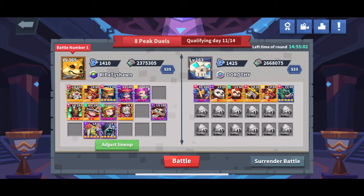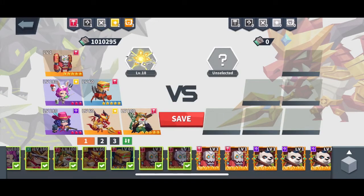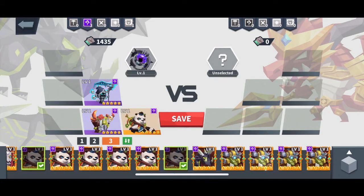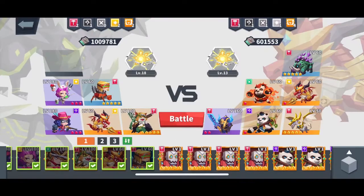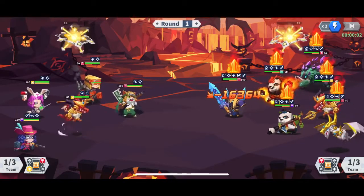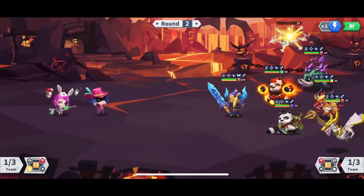I just need to adjust my lineup. You might ask why I have these two heroes in one combo but not another team. You do not want all your good players on the same team because opponents will place a weak team in front to bait you. See how he has 60,000 — he's planning to save his stronger team. I'm going to show you the full battle without skipping.